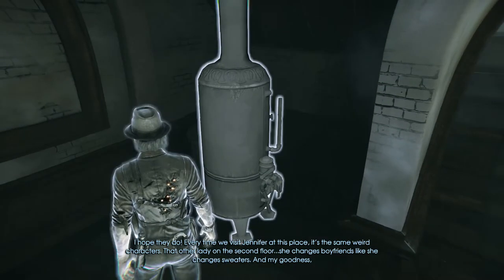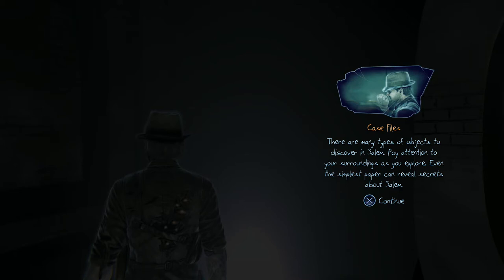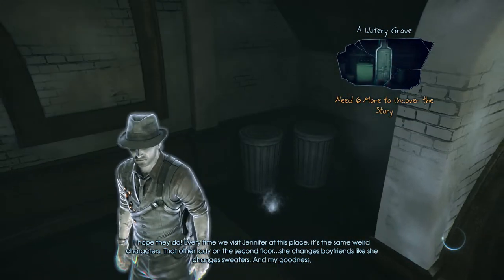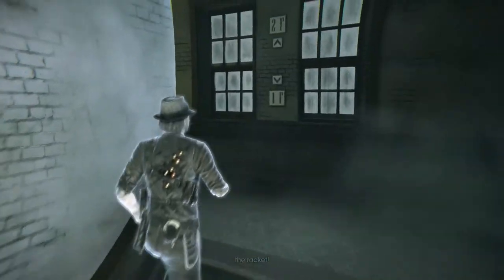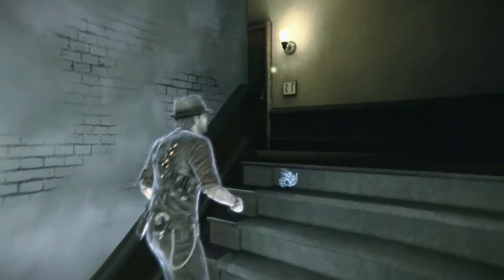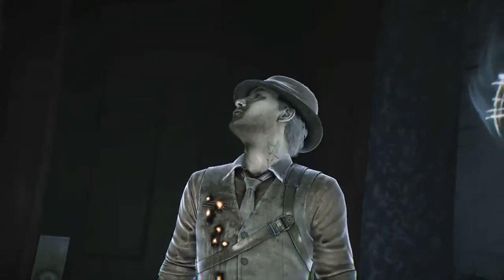What's that? A collectible? There are many types of objects to discover in Salem. Pay attention to your surroundings as you explore — even the simplest paper can reveal secrets about Salem. So there's an extra story we can uncover by collecting stuff. Let's see how far we can get up the stairs. We can only go through on the second floor though.